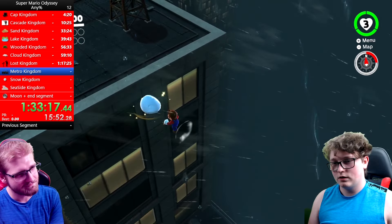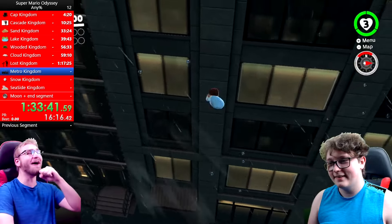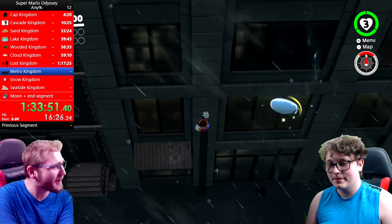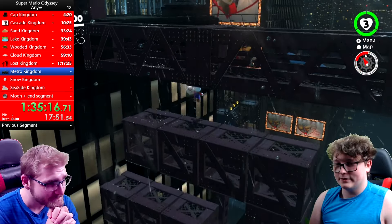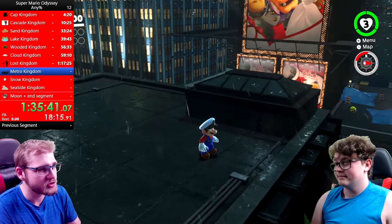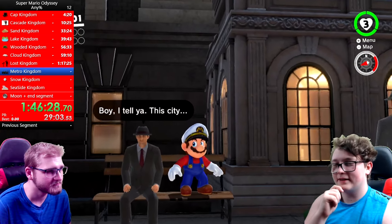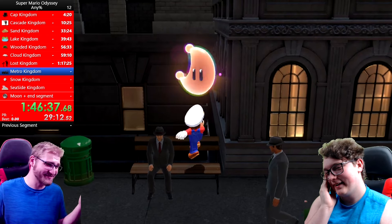Here we go. So I long jump out, throw Cappy toward the wall, dive to the wall, land on him, throw him upward. So what you want to do is — oh shit. You want to do this, want to do that? Actually, I don't think I want to do that. Oh my god, I'm a speedrunning God! Some people are built different.